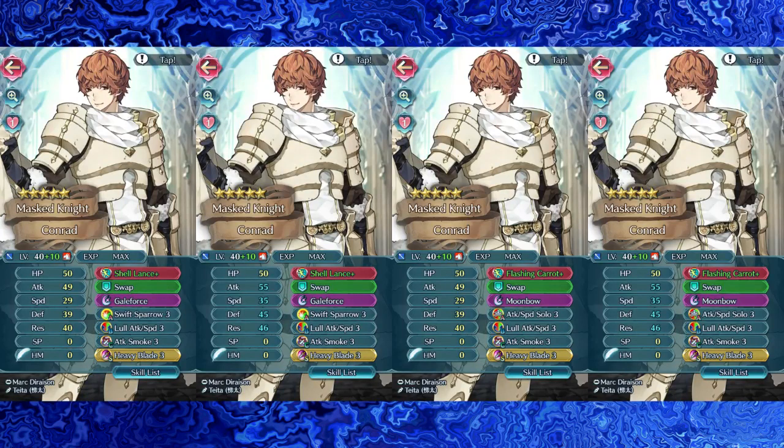Overall, quite a solid unit that can actually be used in many ways. Honestly, Conrad's biggest strength is his flexibility at plus 10. It's honestly shocking. The only thing I would have said that could have made him a bit better would have been moving maybe 2 or 3 HP into speed. Otherwise, his stat line is actually quite solid for high merge projects.